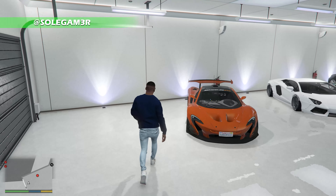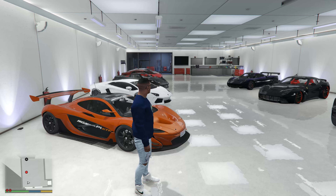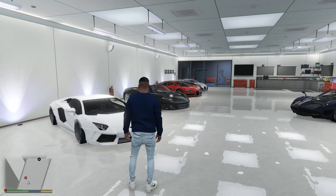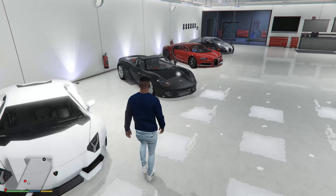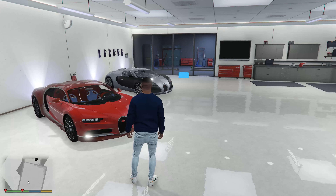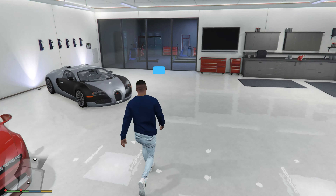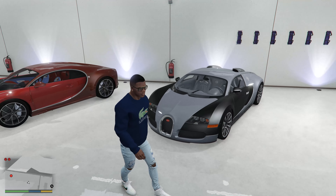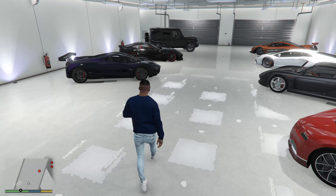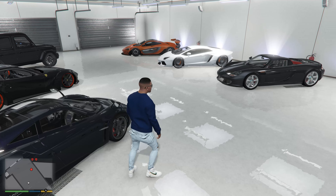Bam — right off the bat, McLaren P1 GTR road legal version. Ridiculous, that's a couple million dollars right there at least. Then we have the Aventador with the wide body Liberty Walk kit on it, got the Carrera GT Porsche. Bugatti Chiron — that red on red isn't bad, I don't know about the blue interior though, might have to switch that up before we sell it. Then we got the Bugatti Veyron — flat black with gray interior, that spec is clean. And the Miura in metallic purple — oh my goodness.